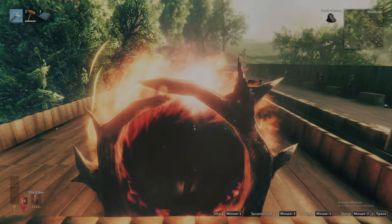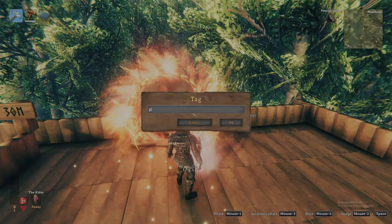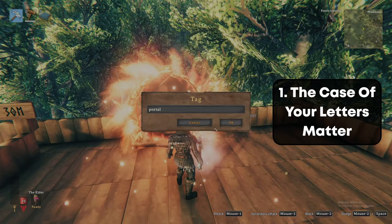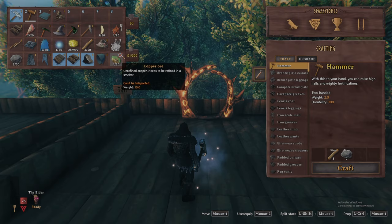Next time you plan on a long adventure, build a portal in your home and bring materials to build a matching portal at your destination. This will save you an agonizingly long trip home. I recommend building a dedicated portal in your home base to keep your adventures organized. Two tips: lowercase and uppercase letters matter in naming your portals, and you cannot travel through a portal with certain resources such as tin and copper ore. Items that cannot be transferred will have an icon clearly indicating this.